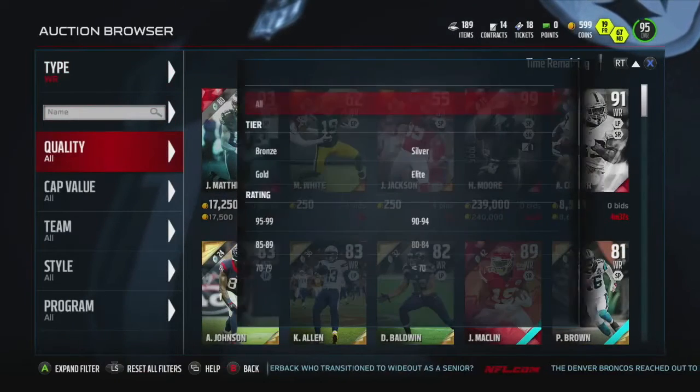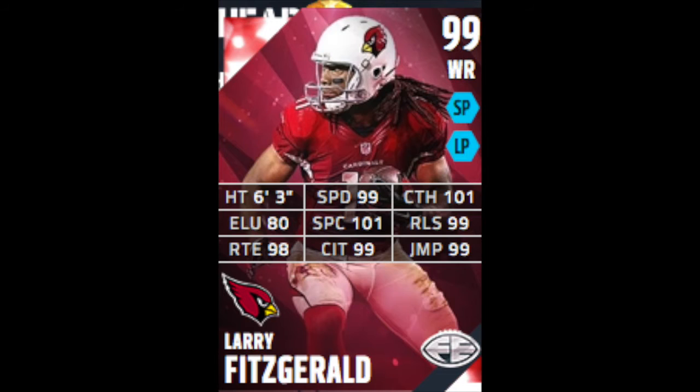His stats right here: 99 speed, 101 catch, 80 elusiveness, 101 spectacular catch, 99 release, 98 route running, 99 catching in traffic, and 99 jumping. Just like a pretty much golden ticket, if you think about it.